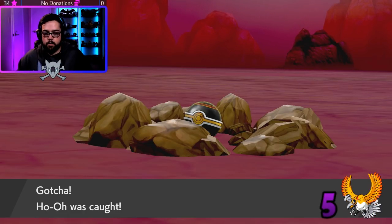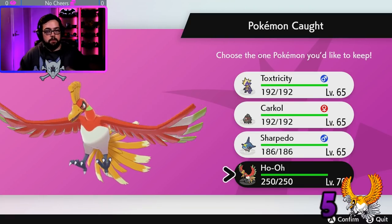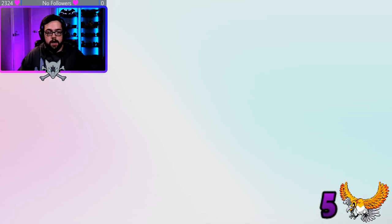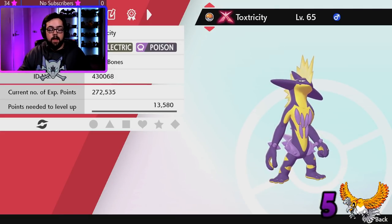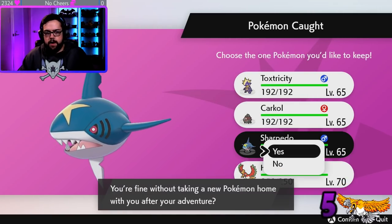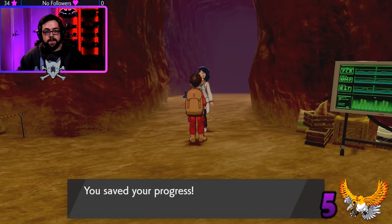Here we go — we got a Toxapex, not shiny; Charmander, not shiny; Sharpedo, not shiny; and our Ho-Oh, not shiny. That's all right. If one of them is shiny, feel free to pick it on this screen. If you're not sure what a Pokémon looks like shiny, hit 'Check Summary' — it will show the shiny star right next to the Pokémon if it's shiny. None of these have that star, so I know none are shiny. I'm going to leave without picking a Pokémon — I don't want the Ho-Oh since I want to continue shiny hunting it. We get our Dynite Ore and we're done.